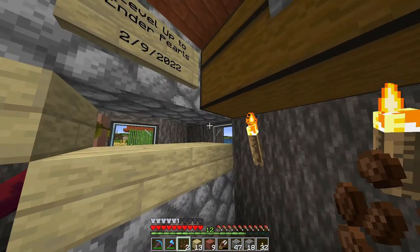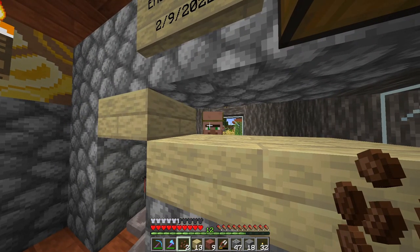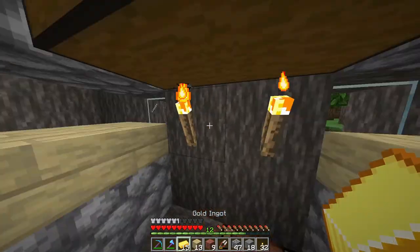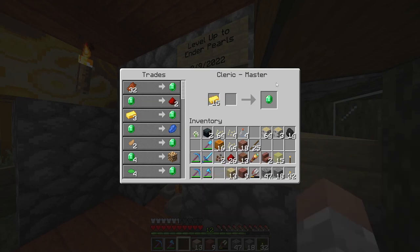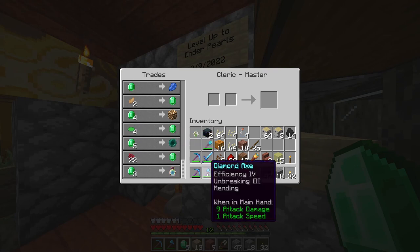The next thing I set up is a cleric. What the cleric is good for is taking all that rotten flesh you get. You can also level up your cleric — I have about 15 gold ingots I can exchange for emeralds. Once he reaches a certain level, you can get ender pearls, so instead of having to go out and kill endermen —